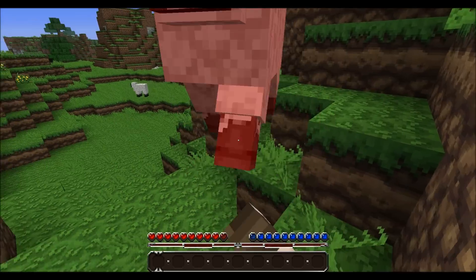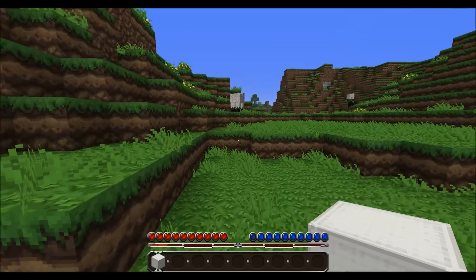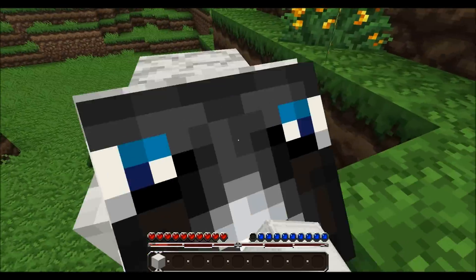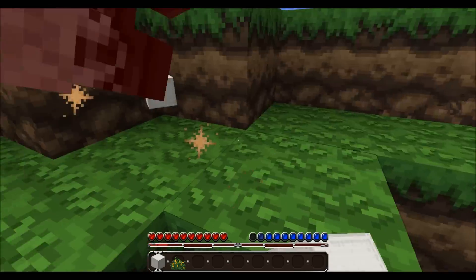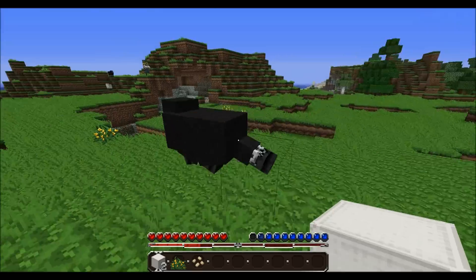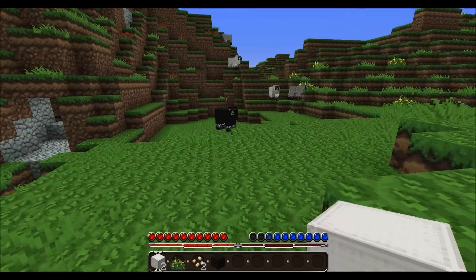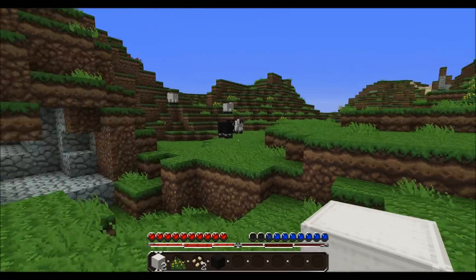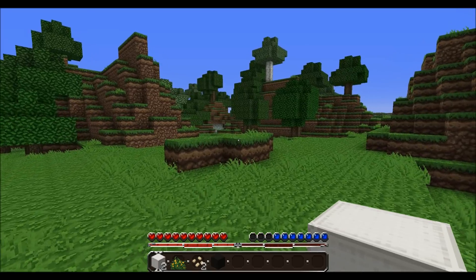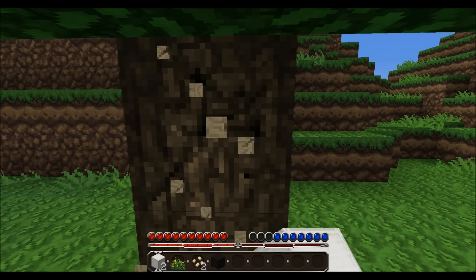I need a couple things right off the bat — I need a bed, a place to sleep at night. So I need some wool. It only takes a couple hits on each of these guys, even without a tool of any sort, and then we'll go find some trees and get some wood. It seems like it would be cheating to just use the village. I'm just going to go for this black sheep right here. No offense. So we've got our three sheep, and now we need to make a bed. At some point we will come back to that town and explore it, maybe trade some emeralds with the villagers, but for now we just gotta survive the night.